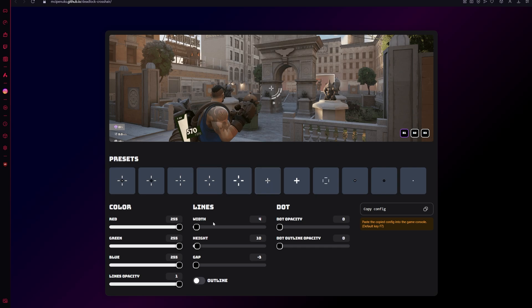Here you can select one of the pre-built crosshairs or make your own by moving the sliders. Once you have built your perfect crosshair, click the Copy Config button on the right side.